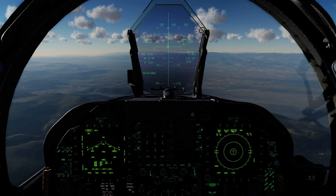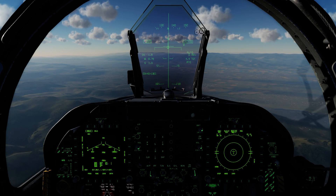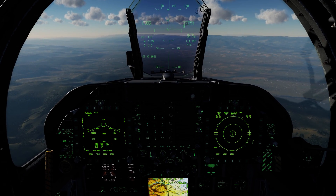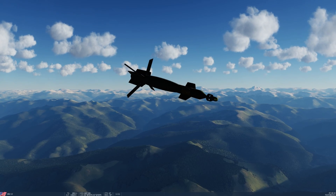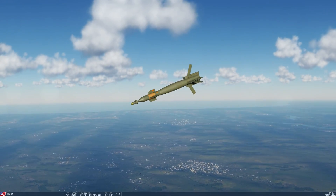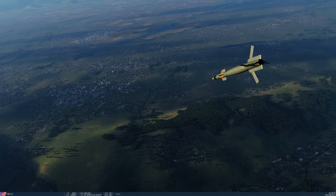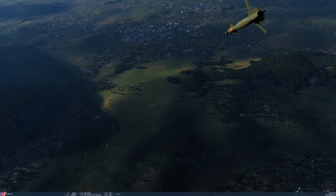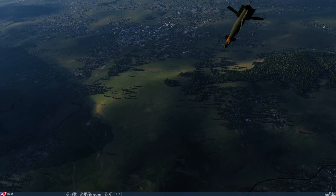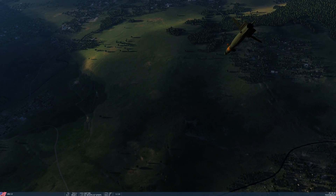5 miles, 5 miles — here comes the release queue. Holding down the weapon release button — and bombs away. Let's take a look at this from the outside. The bomb has just picked up the designation and is doing bang-bang guidance toward the target.